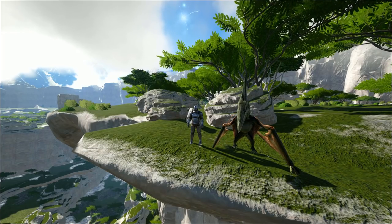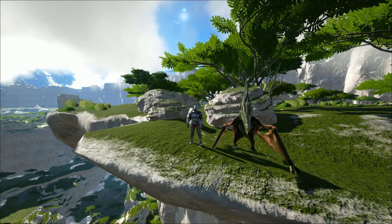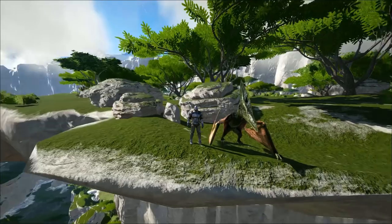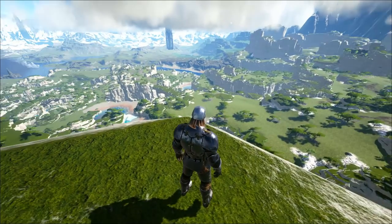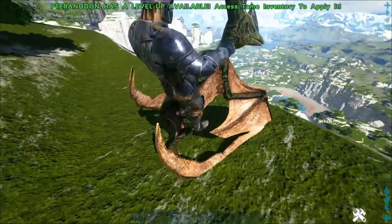Hey guys, Caesar here, and today I'm going to be going over some tips and tricks on the best places to start out on all of the maps. I'm going to start on Valgaro because it's the newest map. We're going to start with this area here — this is probably the best zone for you to start in. It's called the White Cliffs biome. Well, technically I'm in the Skyguard but I'm overlooking the White Cliffs biome. Let me go down and show you.